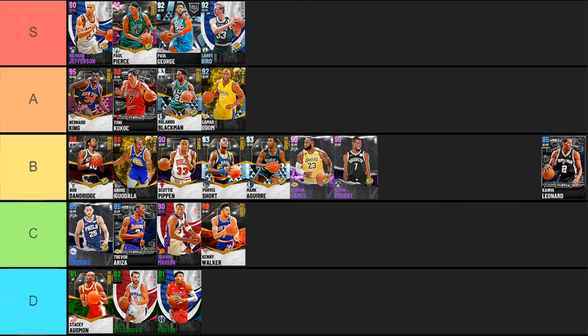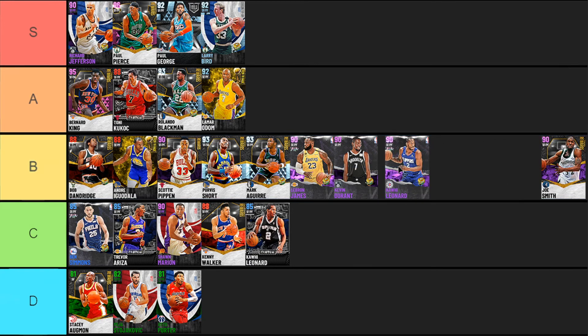Next up Kawhi Leonard's Clutch Player card — I love this card. His jump shot is beautiful, six foot seven with a seven foot three wingspan, and really good defense. The thing that hurts Kawhi is everything other than defense is really lackluster, though he's got a 73 three-point shot so he's still usable. I don't think you could realistically have this Kawhi any higher than B tier — I'm going to put him in C tier because he's worse than everyone already in B tier, and the Amethyst belongs in B while the Sapphire goes down a tier.